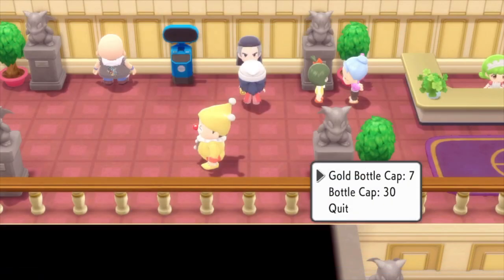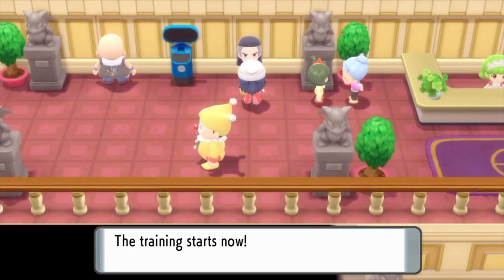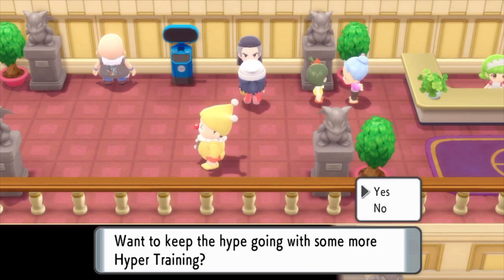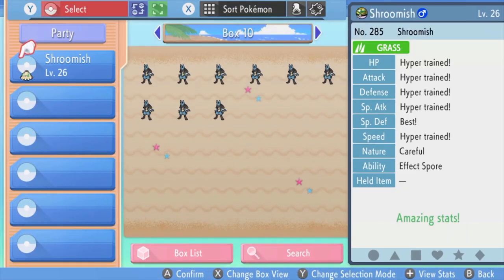I'm gonna press B. Let's use a gold bottle cap. You want me to hype up all of its Pokemon stats? Yes, please! There it is — Shroomish level 26. Let's start the training. Shroomish got stronger from the hyper training! Let's take a look at what we have and go to boxes. There you have it: Shroomish level 26, and you can see on the right side it's hyper trained.